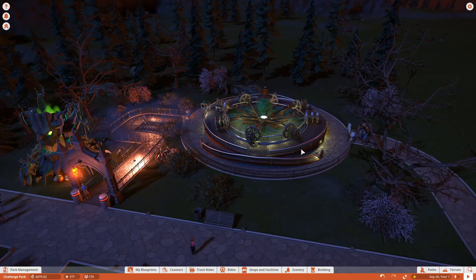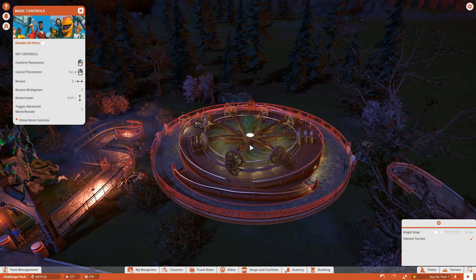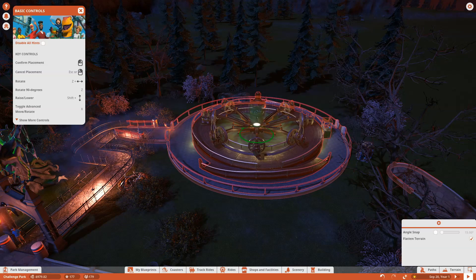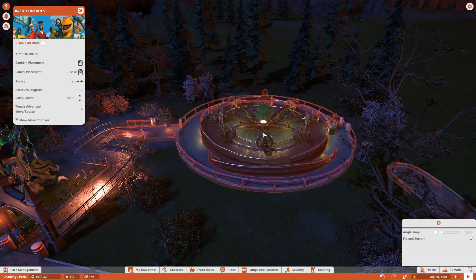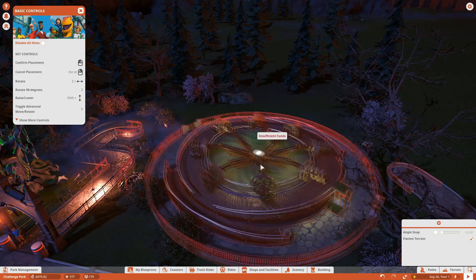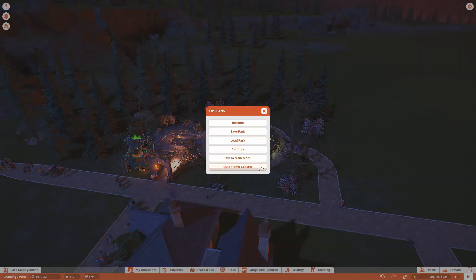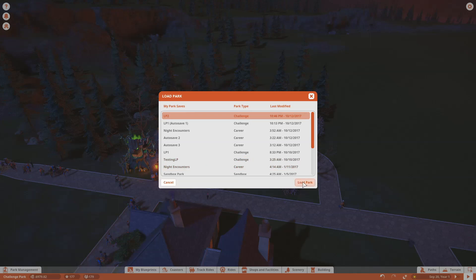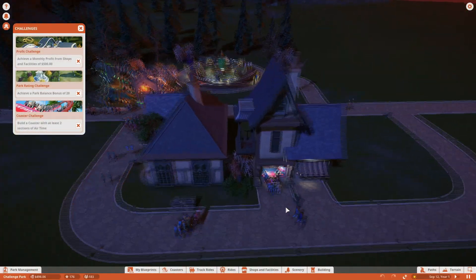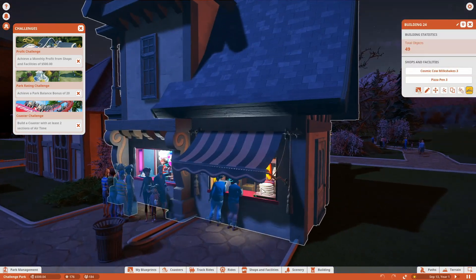So something interesting - I went to try to move this, and I was moving it but apparently it costs money, which would make sense. But what I don't understand is that we're now $900 in the negative and I don't think we were there when we first started, so I'm probably gonna load. I'll be right back to see if maybe we were just at that point and I hadn't realized it. Alright, we're back to where we started - we'll give it a couple minutes to see if we go down to negative $900 for some reason.